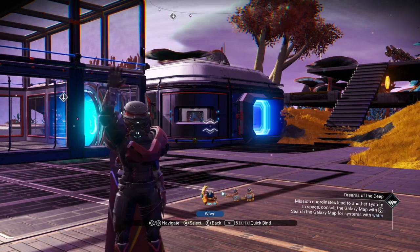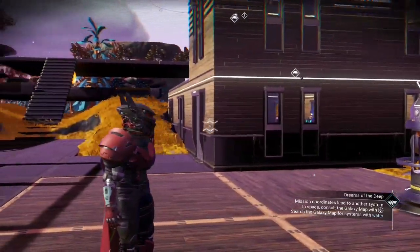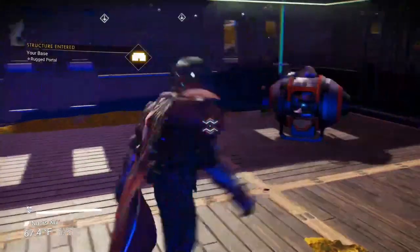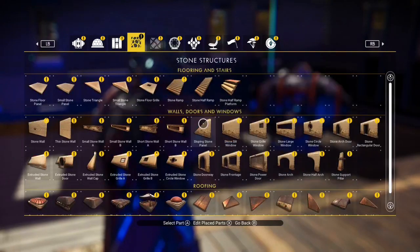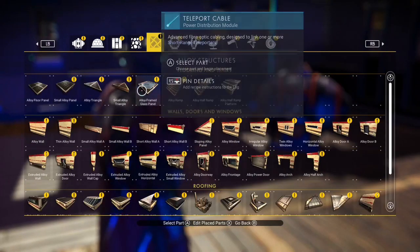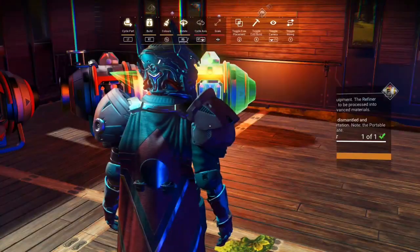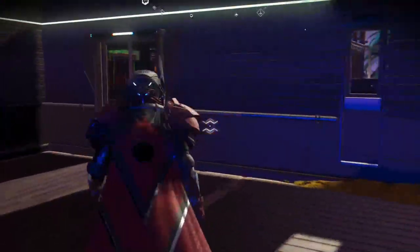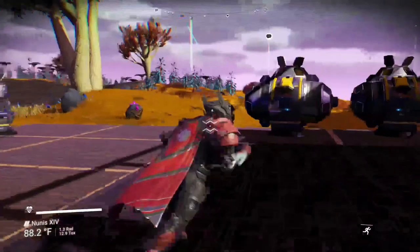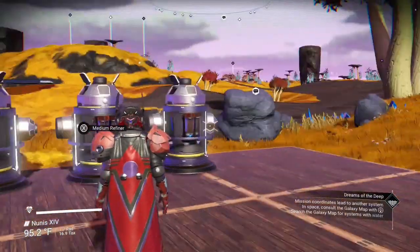Hey, Rugged Help here again. The other day I showed you the duplication glitch on the little portable refiners, so now today I want to show you how you can duplicate inside of the medium refiners.